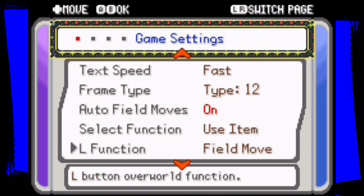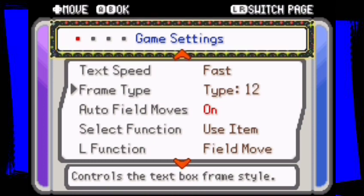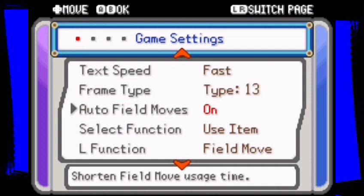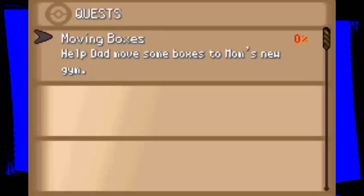Select function: use item. L function: field move. What's going on here? I think I'm gonna go with blue for the frame type. Tech speed fast, auto field moves on. Not bad — we'll let everything stay. New settings confirmed. Not bad.